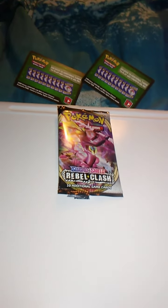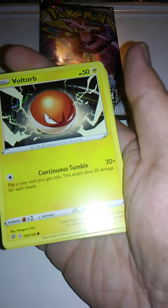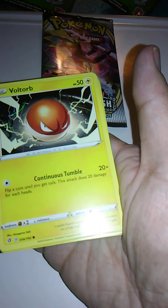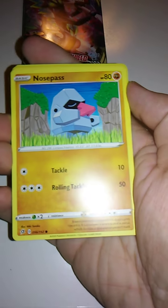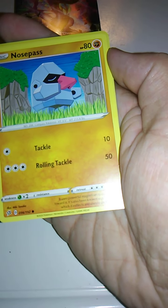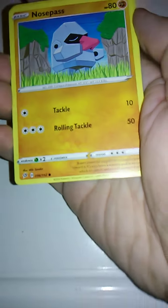We've got a special card right here — putting that up there. We have Voltorb here with Continuous Tumble. That is basically retro, actually — I believe the first Voltorb card had Continuous Tumble. It's round, so it rolls, of course. We have Nosepass here with Tackle and Rolling Tackle. So there's Continuous Tumble, Rolling Tackle, and Tackle.